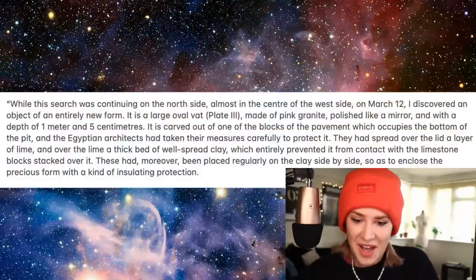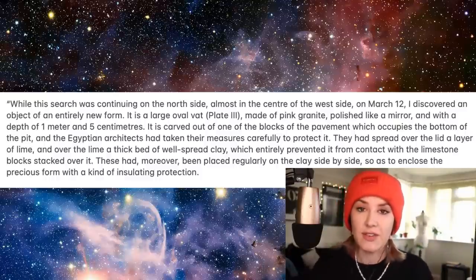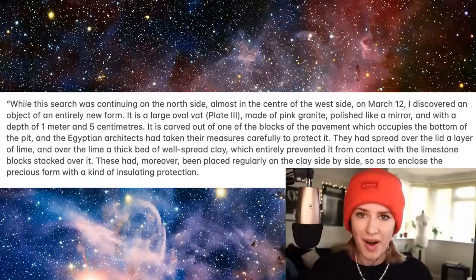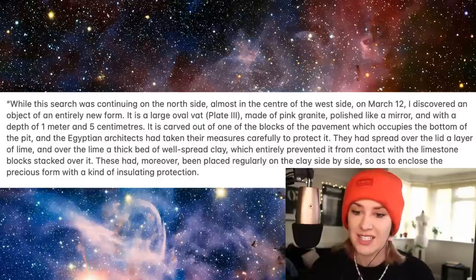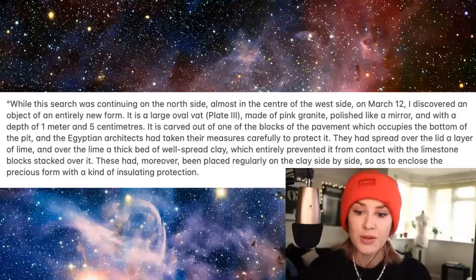This is the guy talking — he discovered the site and was excavating it. He was talking about the weird bathtub in the floor and said: 'While this search was continuing, on the north side, almost in the center of the west side, I discovered an object of an entirely new form — a large oval vat made of pink granite, polished like a mirror, with a depth of one meter five centimeters.'